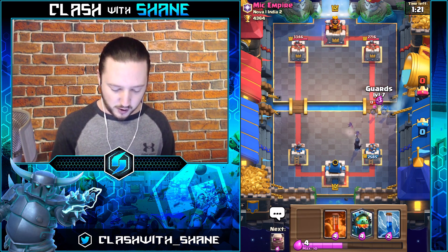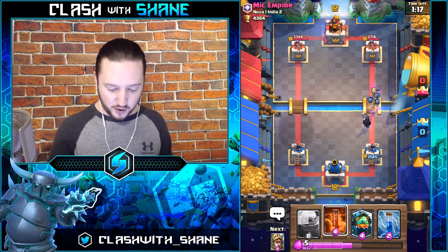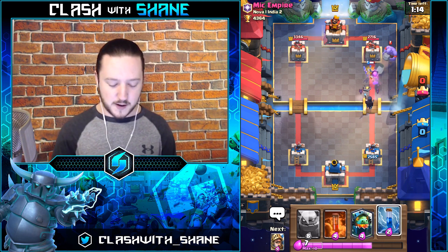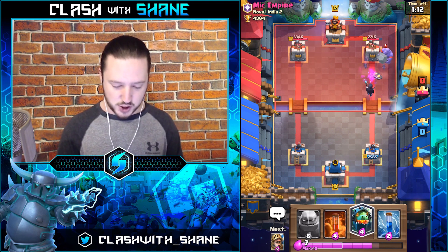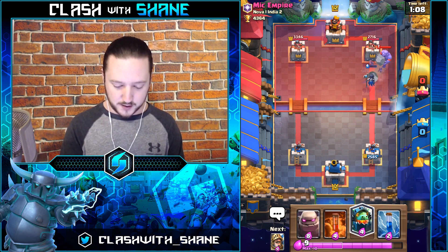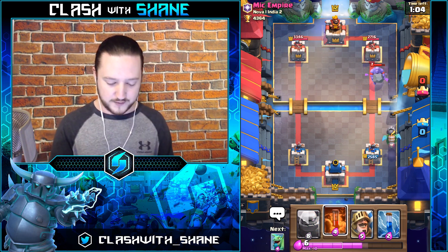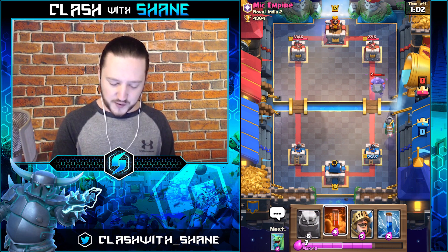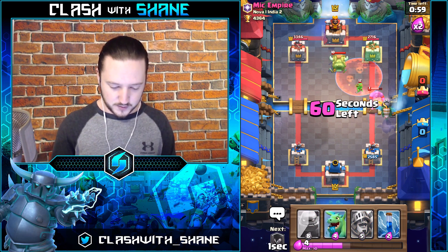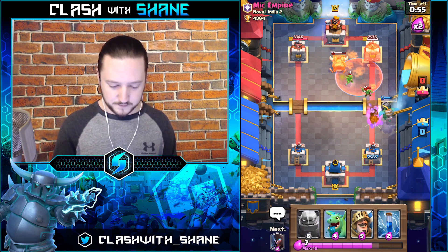Going some Guards for his Archers to protect our Night Witch. One more push coming down — I'm guessing he has Graveyard in his deck, so we'll keep the Poison Spell for his Graveyard since that's our only good counter for it. Actually I'll use the Poison to kill the Bowler anyway — he's dead. Nice.